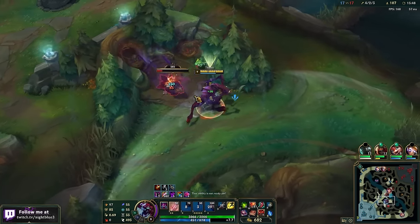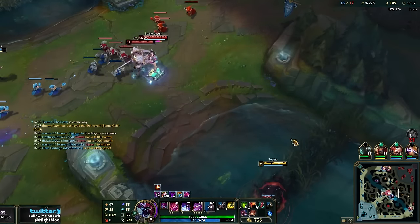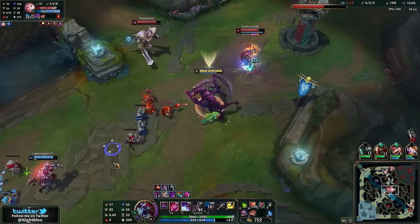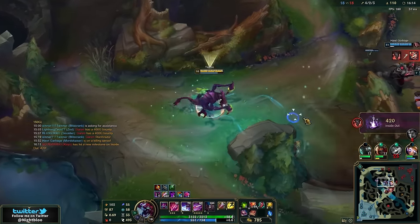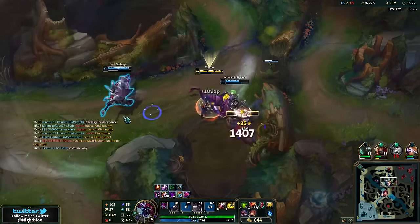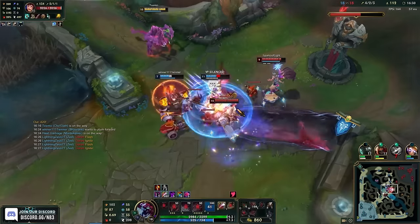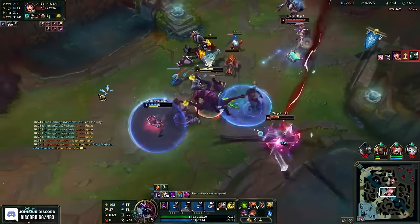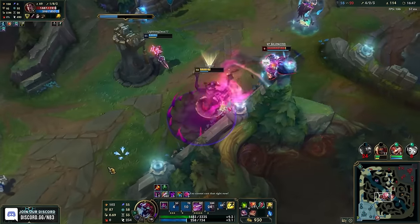The good news is they do have three melee champions — it's just that literally the three melee champions we don't want to play against on Cho'Gath. But that's okay, we'll make it work. Let me get that stack. Maybe Blitz gets a hook over the wall. We're at 3.2k health already, that's pretty nice. Let's go ahead and eat this one. Let's stack up.